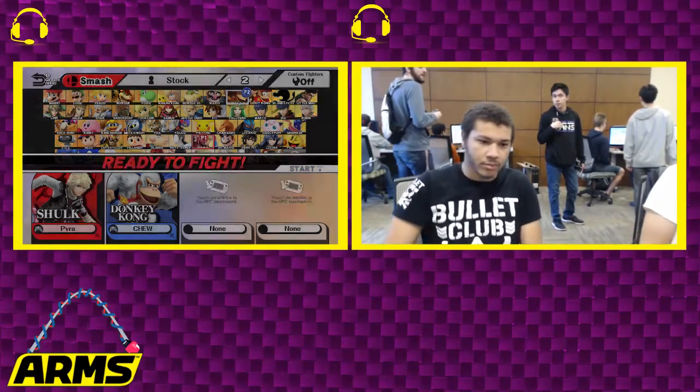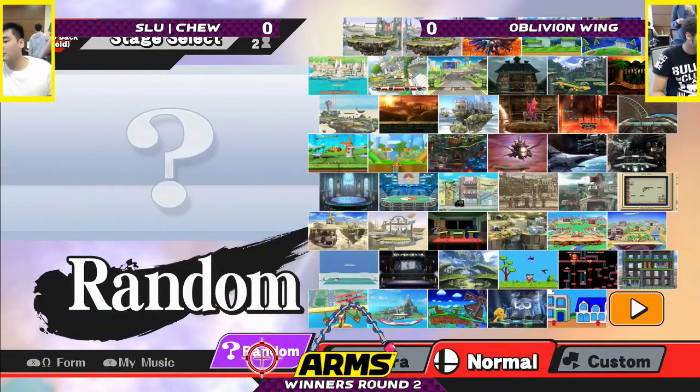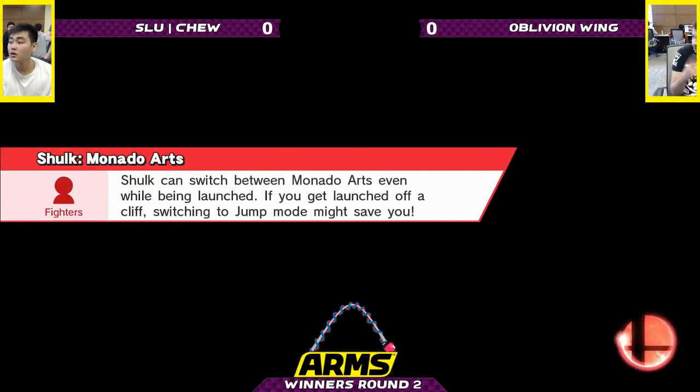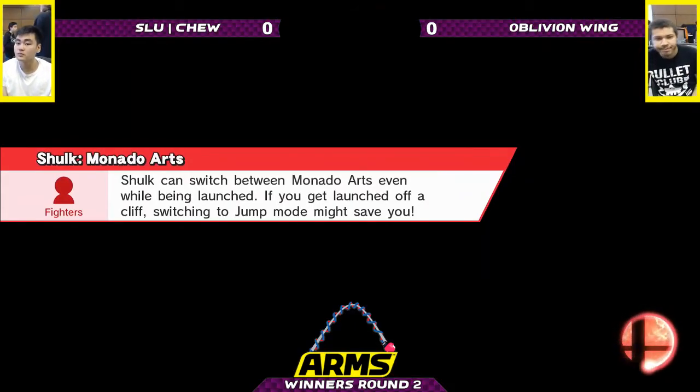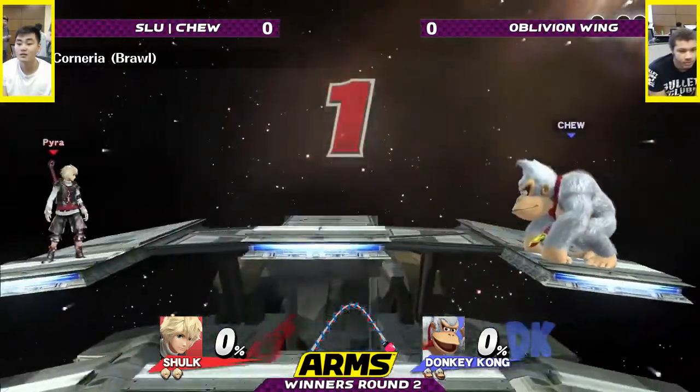We're getting into it — a Shulk and Yeti Donkey Kong. Interesting, he is not using the normal color that he uses. We're going to Lilac Cruise, Game 1. Little unusual, not generally how it goes down, but let's see it.